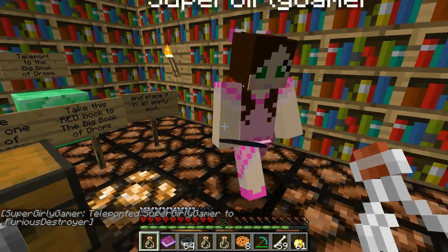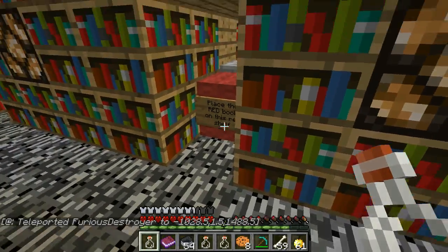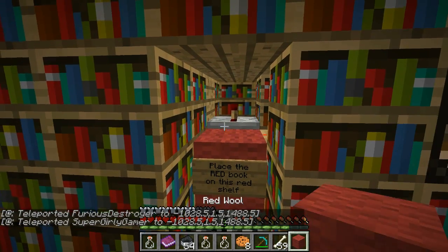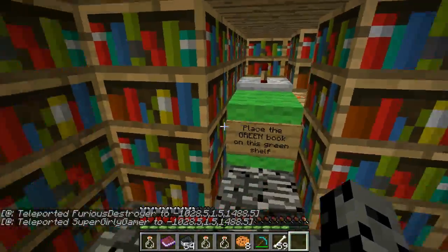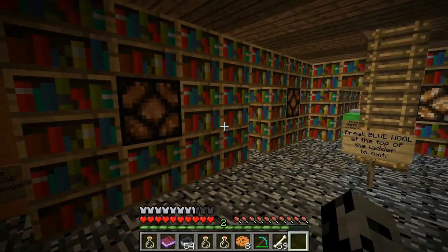To be honest, if we knew that you couldn't use the lever, we would have beaten it no problem — like an hour ago. But we did it, dudes! We are putting down the red book. Yes! We even got a diamond in this level. Alright, so what's left? We've got white and we've got green — I think that's it. Two more sections. Progress is being made.